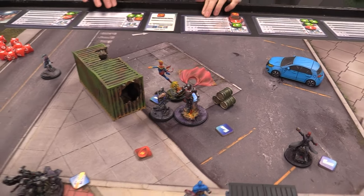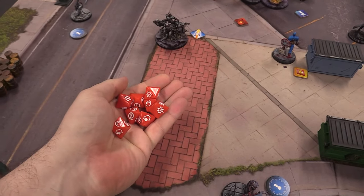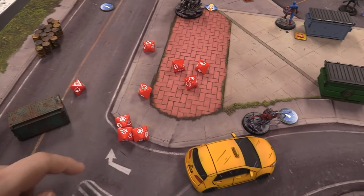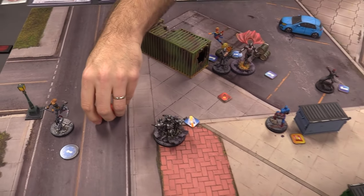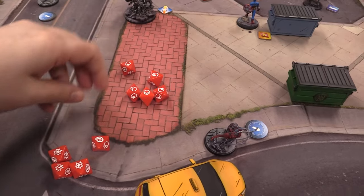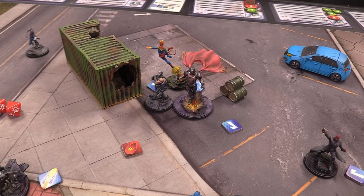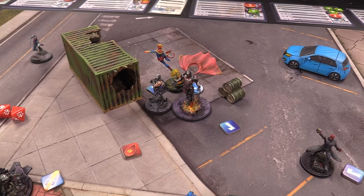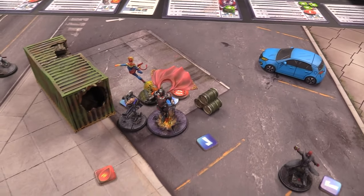Captain Marvel spends three more for another Warbird, this time targeting Crossbones — eight-die energy. She has the hit result so spends one from Cap's leadership to get a wild. Four successes total. Before damage, Ultron takes one damage from being within two — that dazes Ultron and he drops the Skrull token. Crossbones reduces damage by one and takes three, with only two health remaining. Marvel throws him into a container, and he takes one more collision damage from the throw. She then spends two to throw him medium and deals one more.